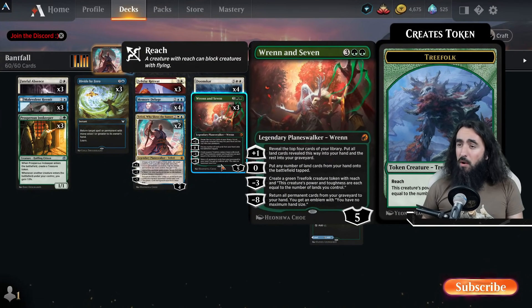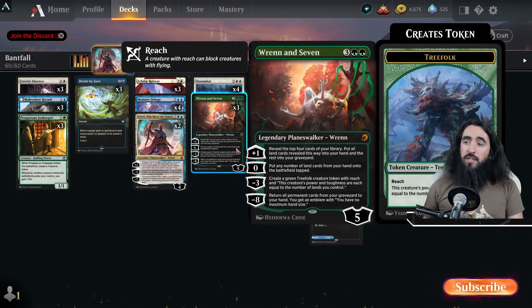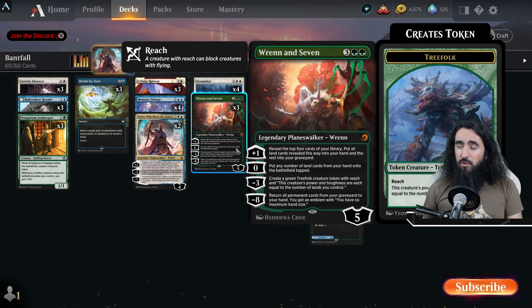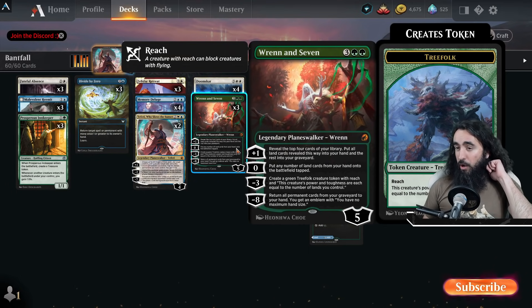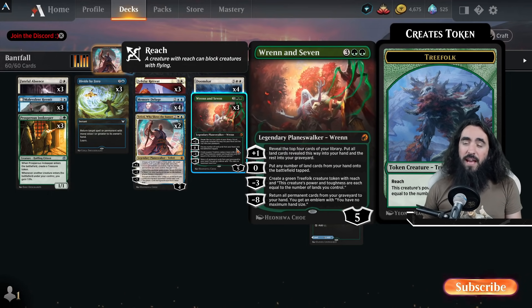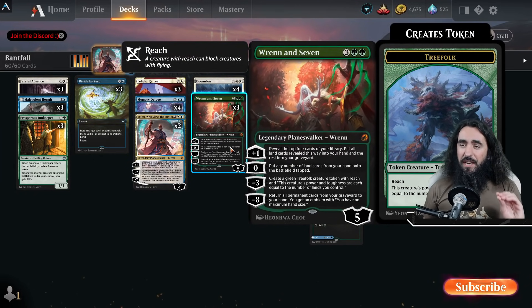The Vranin 7 is just so good here because of the Felidar Retreat. You reveal the top four cards, put any land cards into your hand, and the rest go to your graveyard. The zero ability puts any number of land cards from your hand onto the battlefield tapped, and that will trigger the Felidar Retreat — which is freaking delicious.